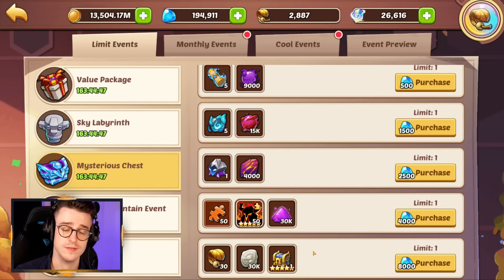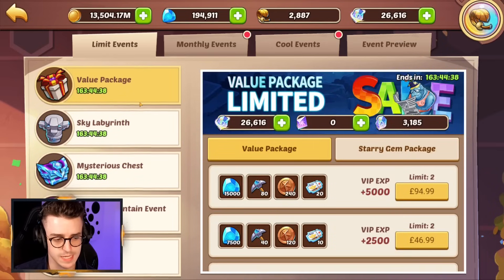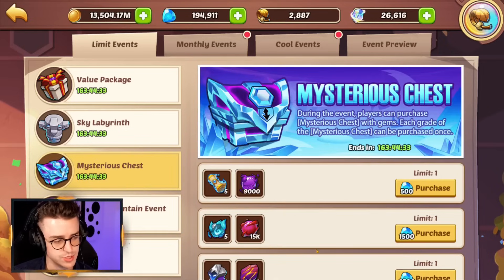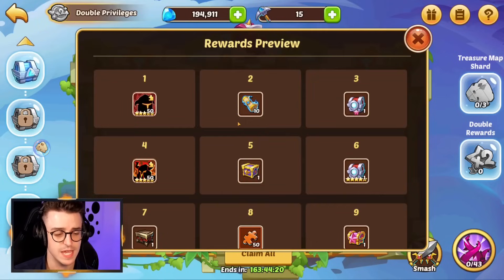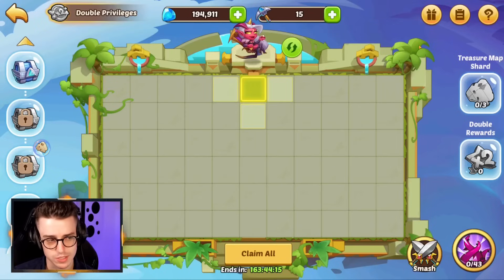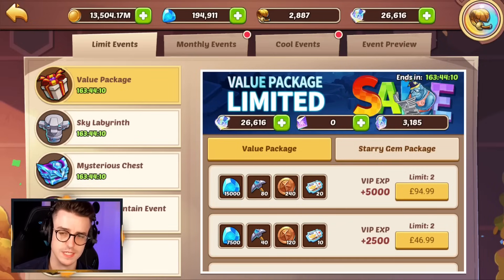It's just so much better to save your gems for big events like the one we had last week. So overall, this event is absolutely filler. There's nothing here that's unique. The relay is uninspiring and the wishing fountain and mysterious chest is just not worth going for. I will stress that Sky Labyrinth does let you spend gems to get more pickaxes, but even this in my opinion is not worth it and can just easily end up being a waste of 4,000 gems.